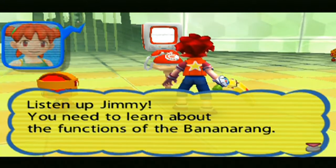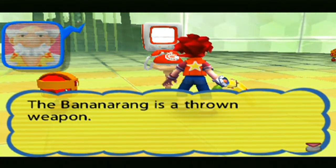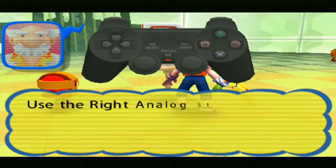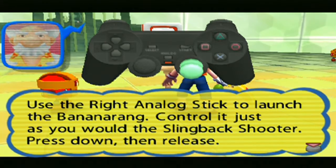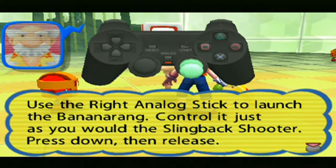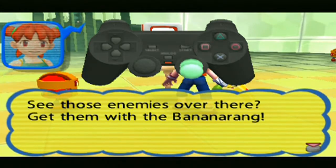Listen up, Jimmy. You need to learn about the functions of the Bananarang. The Bananarang is a thrown weapon. Use the right analog stick to launch the Bananarang. Control it just as you would the slingback shooter. Press down, then release. See those enemies over there? Get them with the Bananarang.